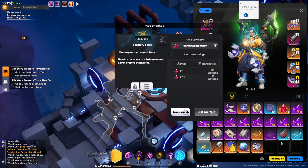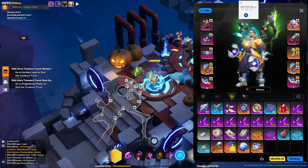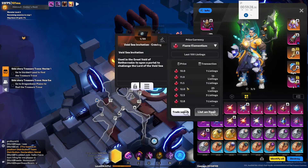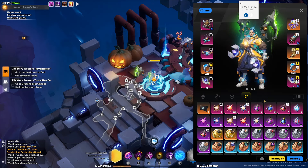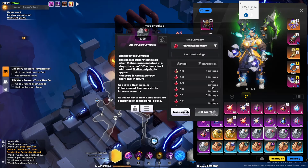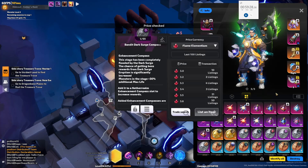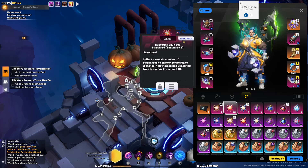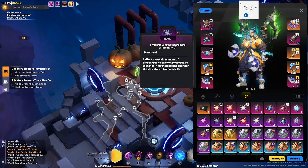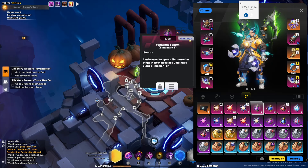383 memory scraps — so another 38 flame elementium there, 38 plus about 40 or so. I'll do the tally up in a minute. We've got a void seed craving — that's 12. That's come down so much, it's crazy. This might be worth 5. 3. We've got 32 star shards — so about 20 FE.